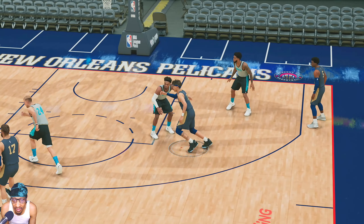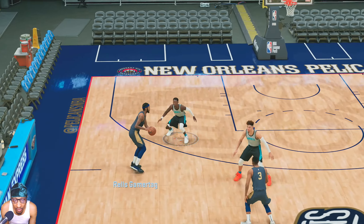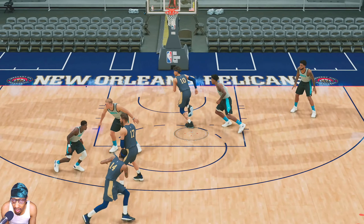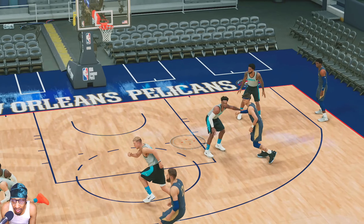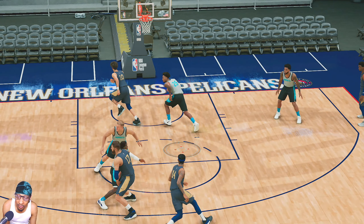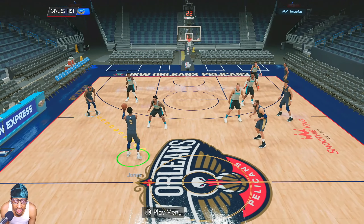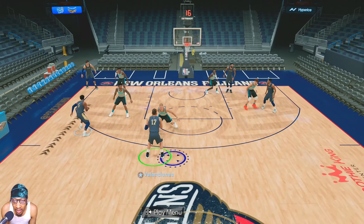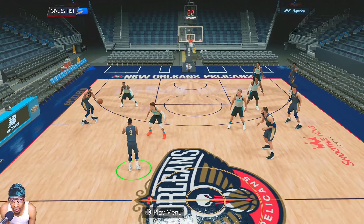When you're up top, you kind of have to wait just a split second for Jackson Hayes, because if you go too fast he'll get stuck down there. By the time Ingram is rolling, the defense will be in the paint. Just hold on for a split second to make sure Hayes gets all the way through so his man isn't in the way when Ingram is cutting. Keep that in mind when you run this. If the lob isn't open, you can pass the ball over and get a three off that screen.